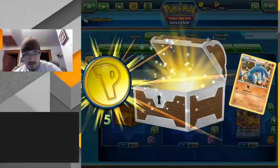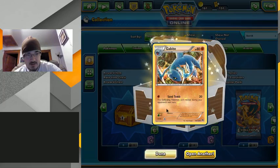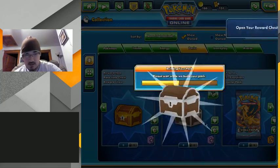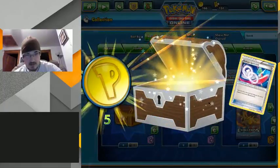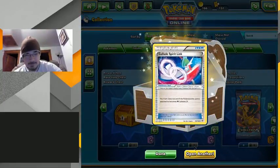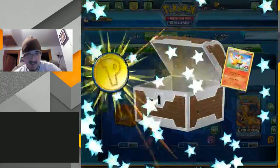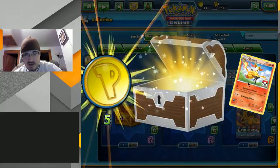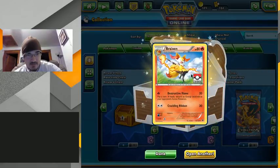You don't get much from here. Nope, we didn't get an EX here once. That was a surprise. Oh hey, we got a Pokemon League — is that a foil? A foil Blaziken Pokemon League!